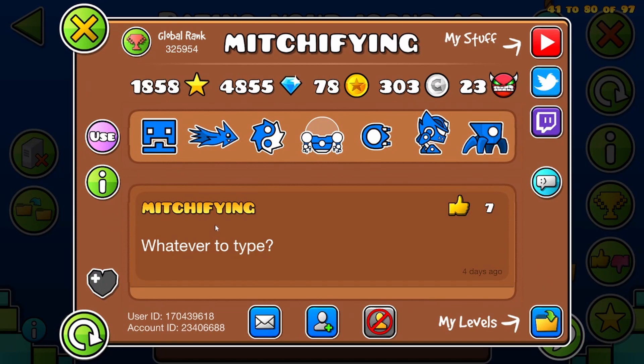Next up we have Mitchifying. Mitchifying's icons are actually pretty clean, but I don't really like this wave. And the cube honestly kinda clashes with the rest of them. I'll give you a 4.5.